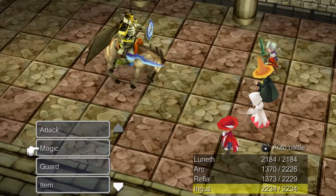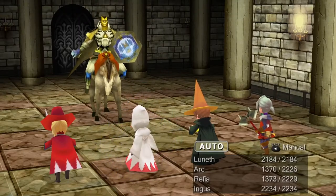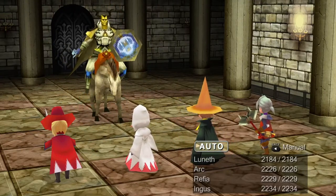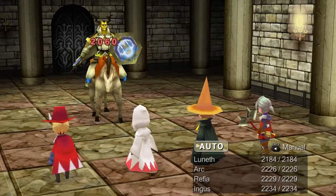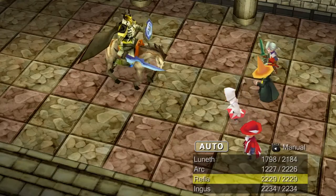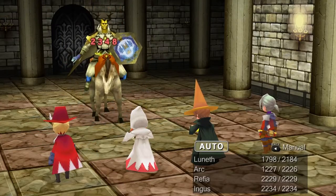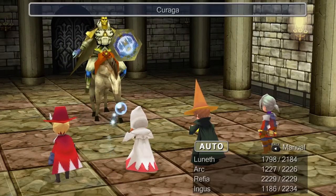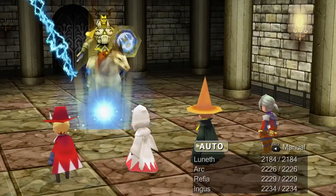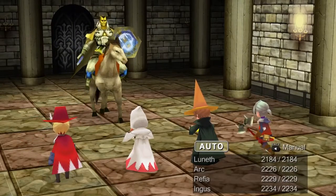You have one job and you're gonna do that. We have two more of these. Keep everyone healed, that's your job. Thundaga did a little more than Quake, so we're just gonna keep at that. Heal him up. I think we can manage this with the auto battle like it is now, I think we should be fine.